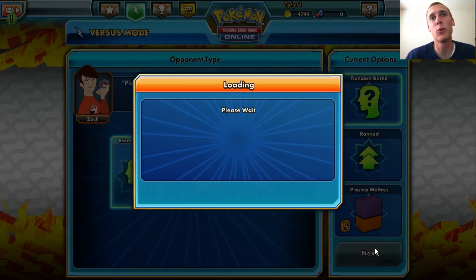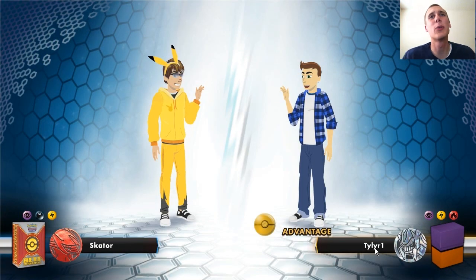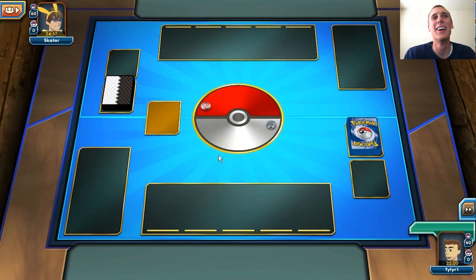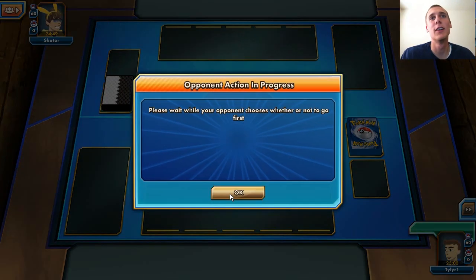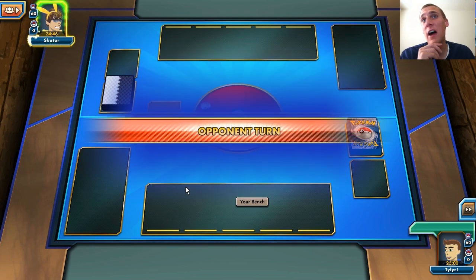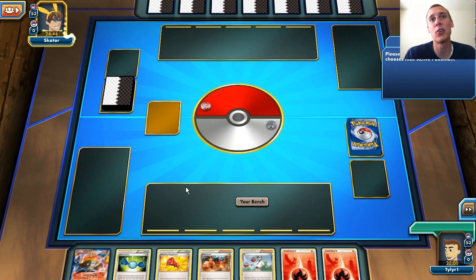We'll play one more game here. We've got a skater guy with a Pikachu face. We are going to win — maybe. It looks like he gets to choose who goes first. I'm fine going second as long as I can get that turn 1 Moltres, which is not too hard to get.